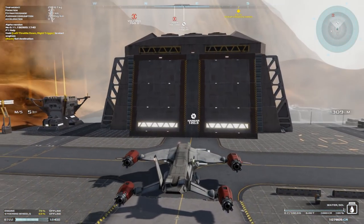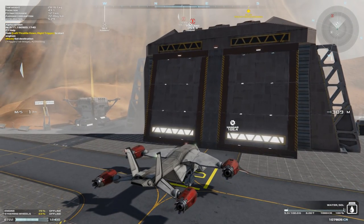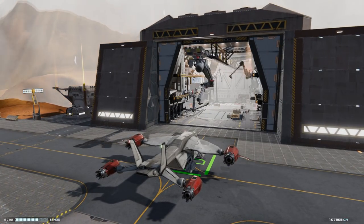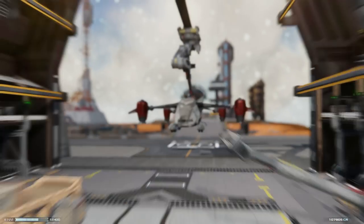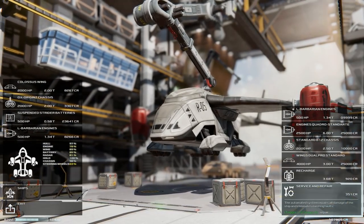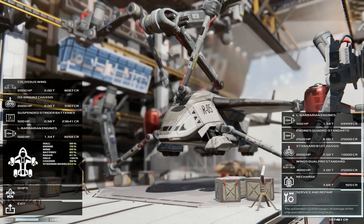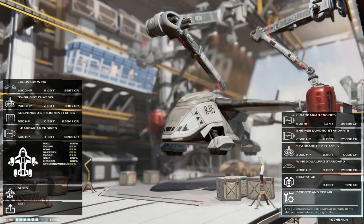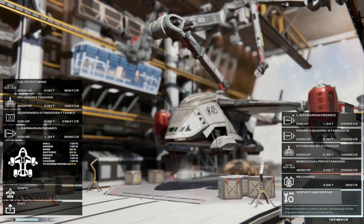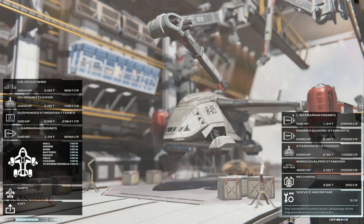We want service and repair — this is all fully animated; we can see the little robot arms doing their thing. Down the left-hand side you can see the hull has been repaired, the engine's now being repaired, the wings are now being repaired, and so on, until our vehicle is back to how we want it to be.